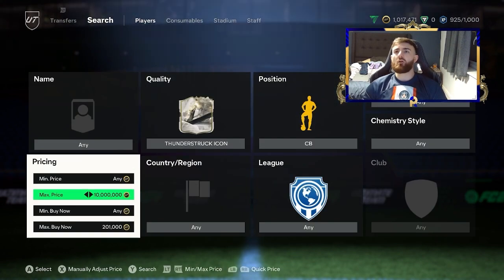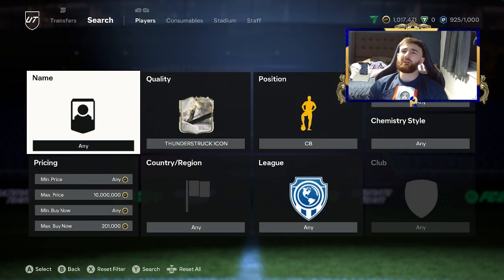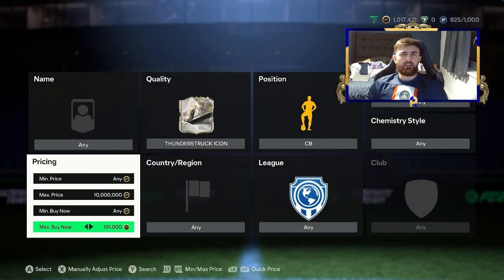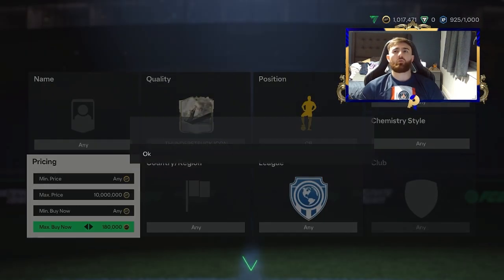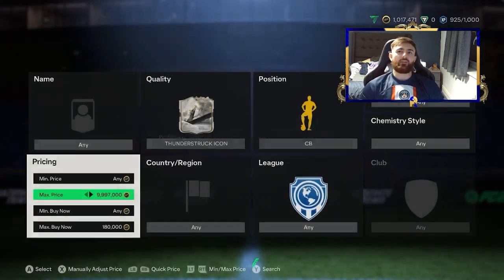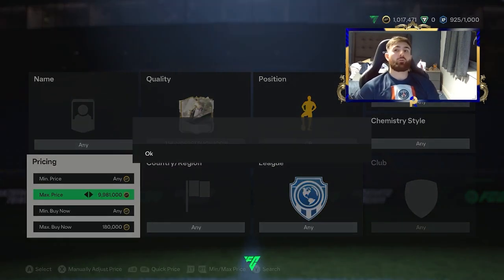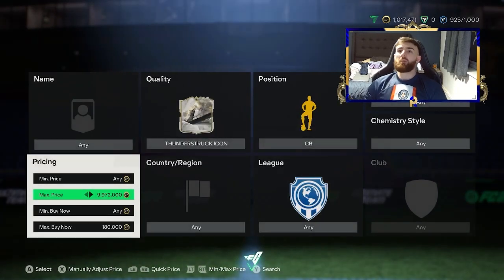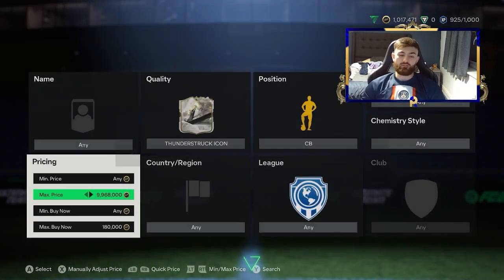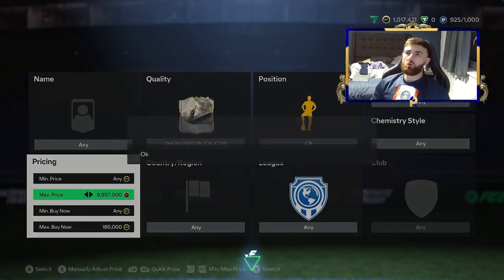For a good snipe on the centre-back front, you realistically want it at 200k. EA tax is going to take 10k, so you can go for a 180k snipe and you're making 10,000 coin profit. If you want more, go for 170k and it's a 20k profit. If you pick them up at 180k and put them up at 200k, they're going to sell pretty quickly, so you won't be without your coins for long.